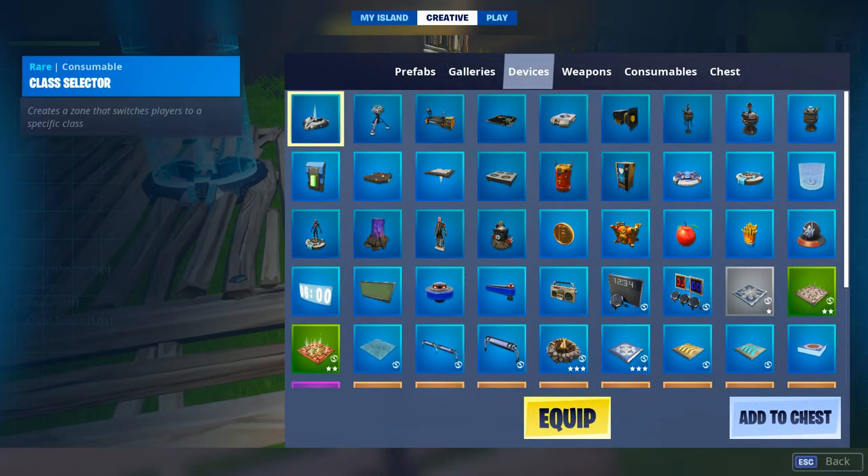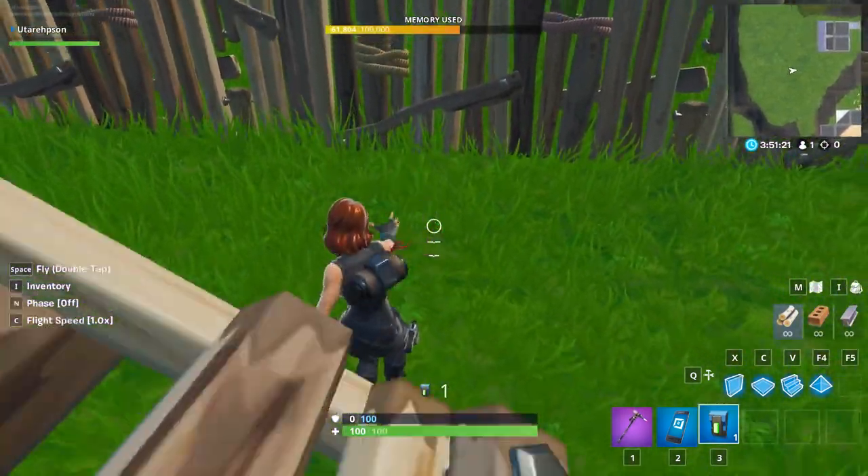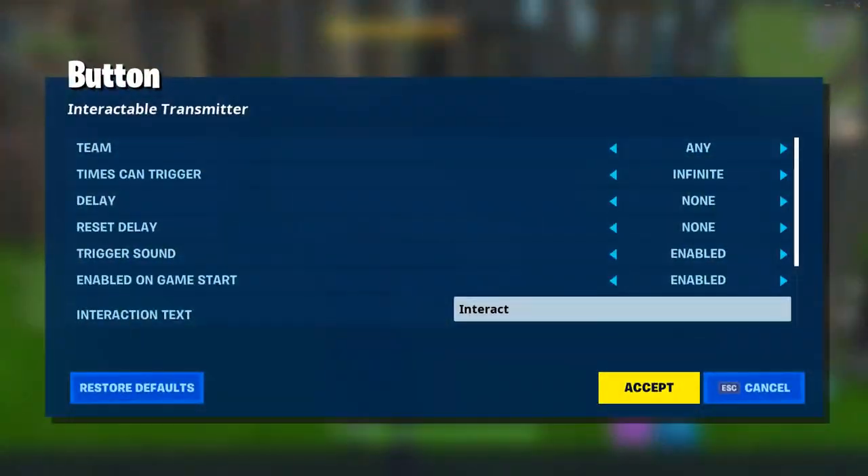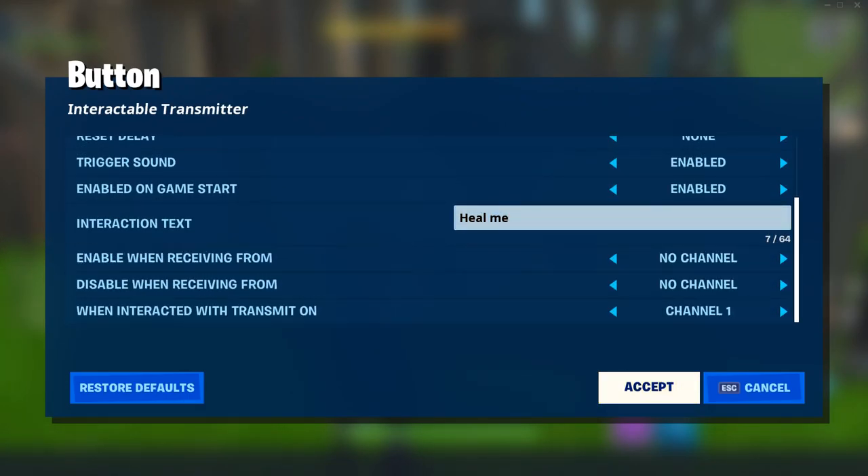Lastly, let's just add a button that will transmit on this channel so that we can activate this new mechanic that we made. Let's just say "Heal me," and that one will transmit on channel 1.